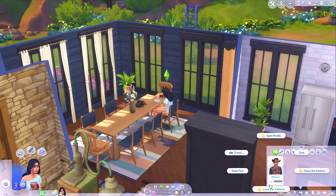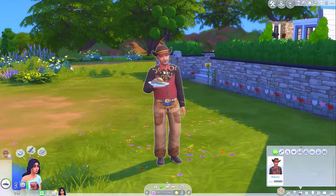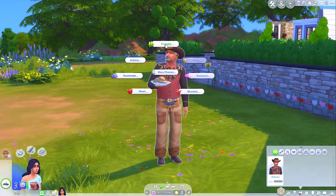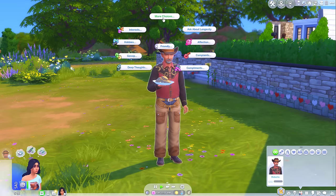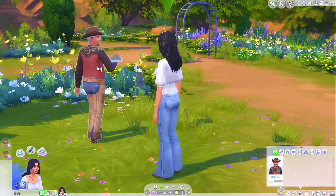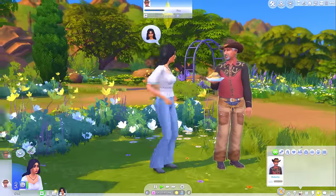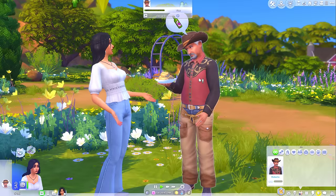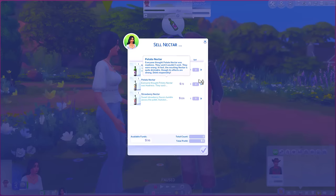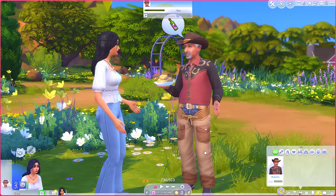First things first — call Roberto. Oh, is he already here? Go and chat to him, see if we can sell him our wine. Sell nectar — let's go. 'Would you like to buy some wine made straight from these tippy toes?' He is still buying over the odds. Or is he actually? I think this is about the same as what they were worth in my inventory. Oh well — still 300 simoleons richer.